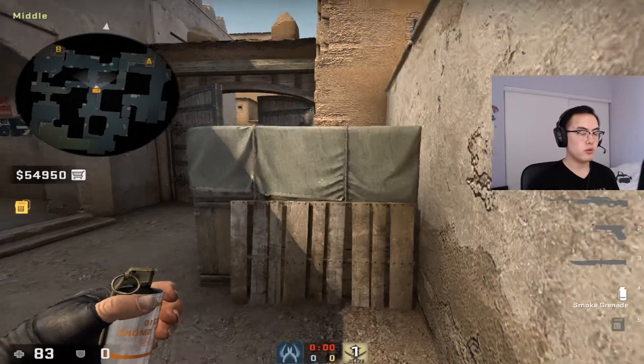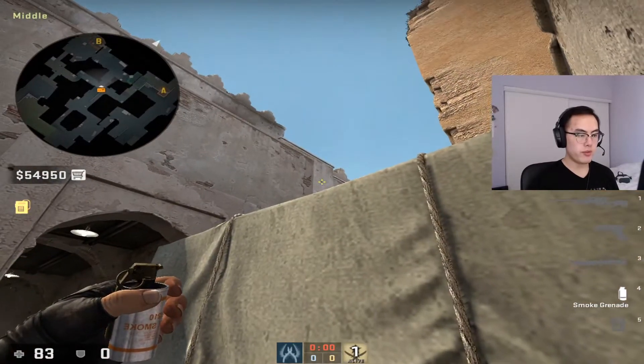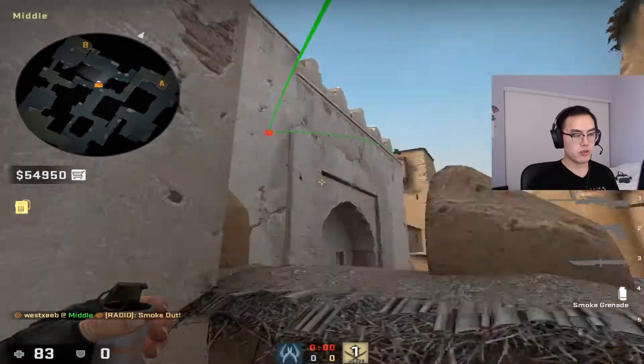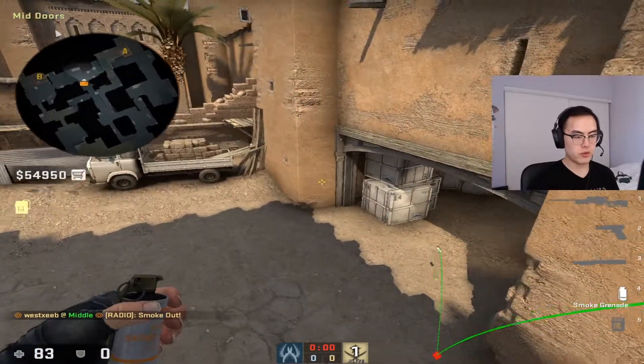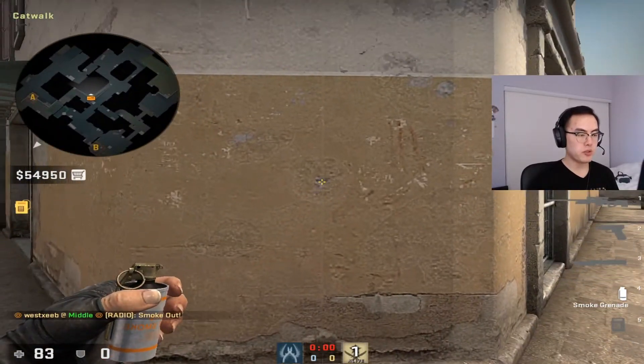So how do we smoke CT spawn? Very simple, there are two ways I'll share with you that are very safe to do. The first: come to Xbox, aim at this patch on the wall, and left click.